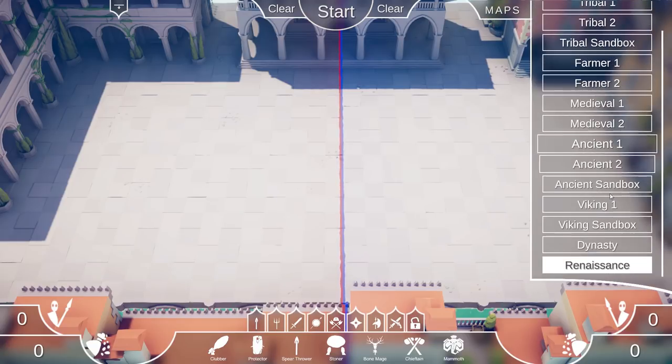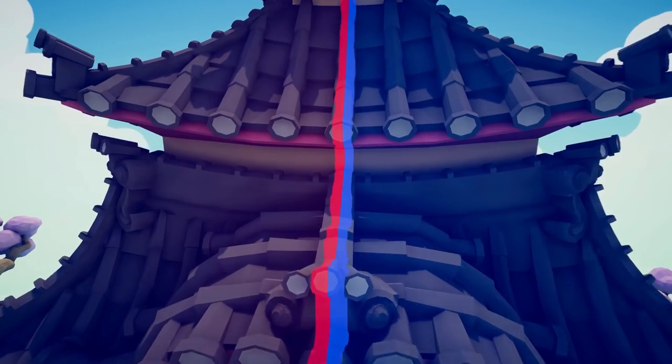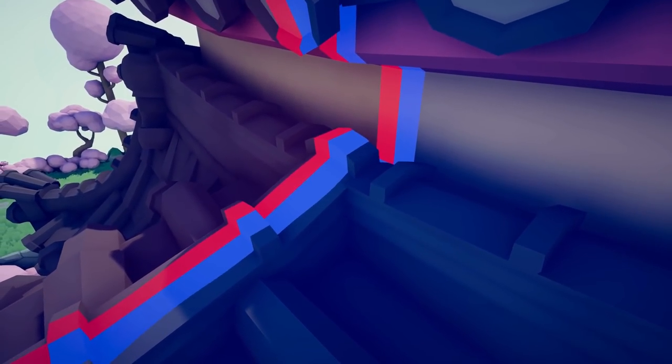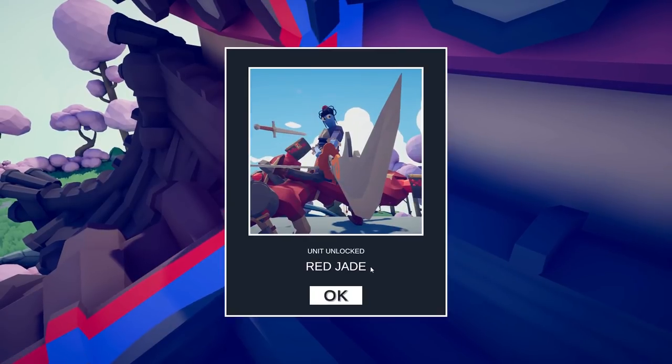For the next secret unit, you want to head to the Dynasty map. Free up your camera and head straight to the dojo building. You can't even see this weapon — it's in the crack of the roof right here. The Red Jade is unlocked.